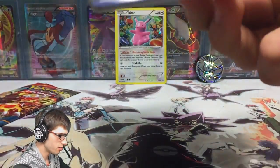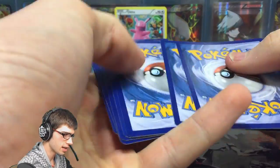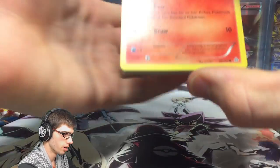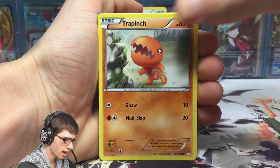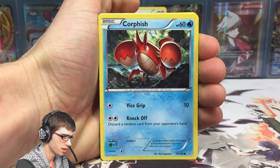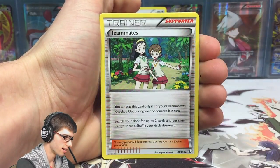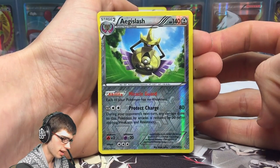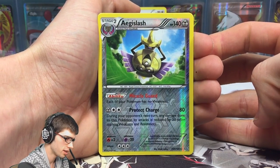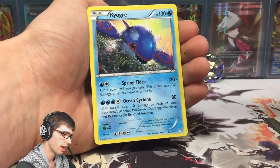There are plenty of goodies to get out of Primal Clash, so hopefully we can pick one up. Pack two — please come through. We got a Vulpix, a Trapinch, Horsea, Corphish, Surskit, a Combusken, Lombre, Teammates, a reverse rare Aegislash — that one is actually a holo in the set as well, so that's pretty sweet — and a Kyogre regular rare. A regular rare Kyogre with 130 HP, Spring Tides and Ocean Cyclone.